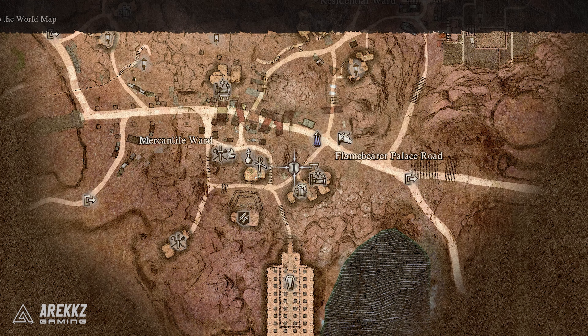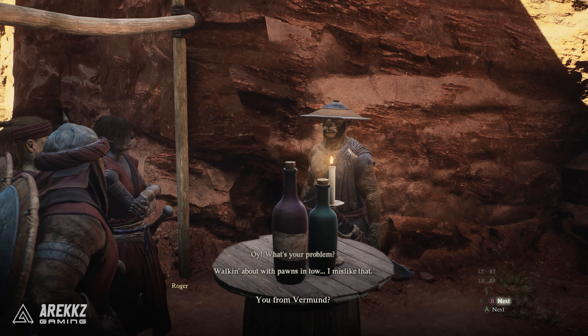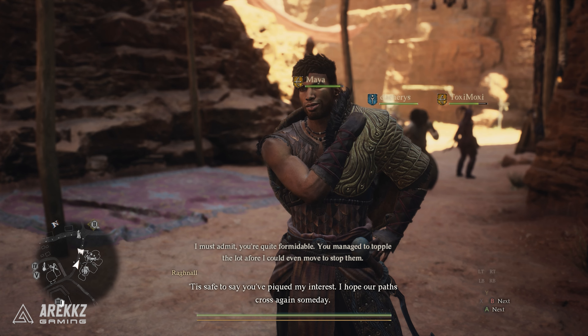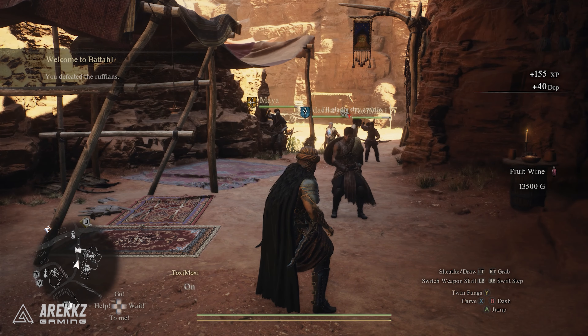If you go to this following location in the city, you will actually trigger a quest where you will get jumped on by a group of locals that aren't too happy about you being there. If you defeat them and then speak with Ragnol, he will reward you with some money and a fruit wine. You will however need a bunch of this fruit wine to make the 3 or 4 newt liquors that you need to give to the meister.